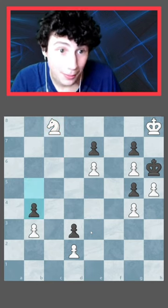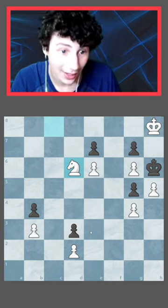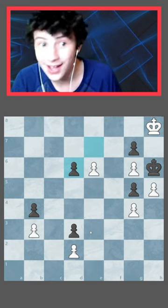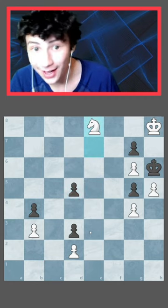Only move for black is b4. After b4, the only move that keeps this game going is knight d6, forcing black to take the knight on d6 with the pawn. After takes, you can play e7. And after e7, it's d5. And after d5, you can promote to a knight.